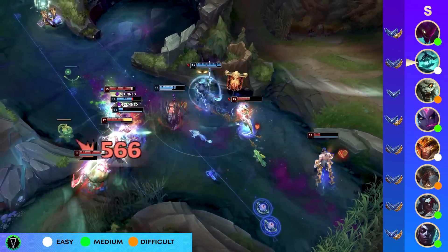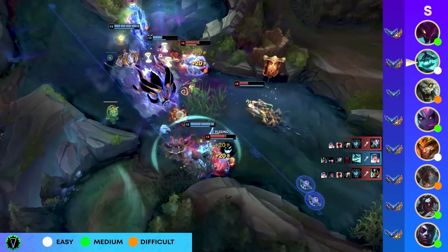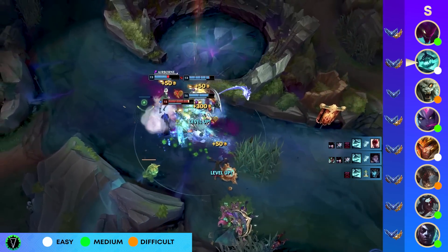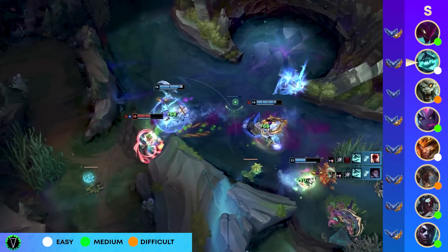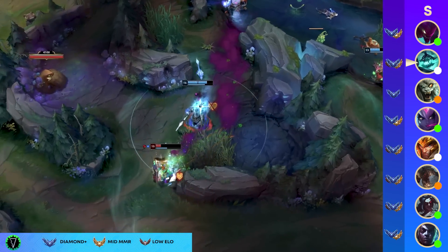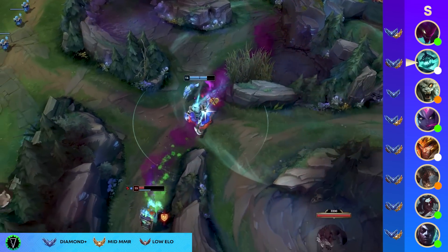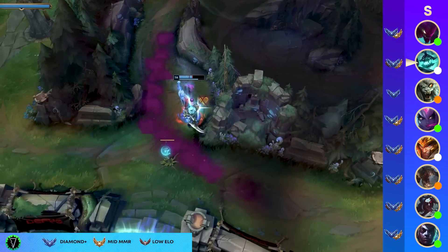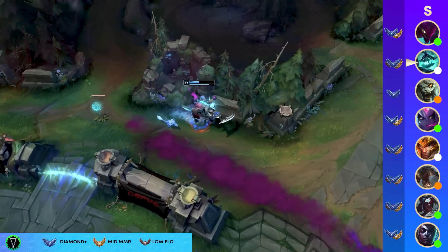Likewise, Hecarim — even if he is technically not as strong as Rengar at the moment — is better for the general player base. Rengar is a bit more difficult to pick up, and you only need hoofs IRL to pilot Hecarim. When you have the Ghostblade passive now giving you movement speed procs at 100 stacks, combined with your E, Ghost, and R, Hecarim's damage will really start to take over.